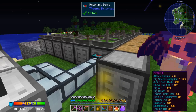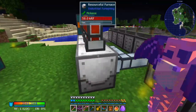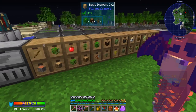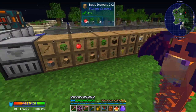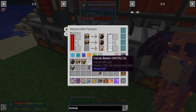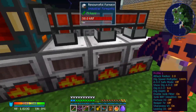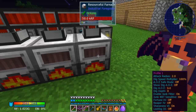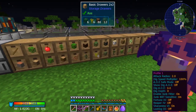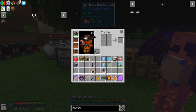We'll set it to ignored — I didn't give it any filter of items, which means anything that can be smelted will go in here. In our bonsai trees, cocoa can be smelted, so we're going to blacklist cocoa. We do not want that. I don't think apples can be smelted in this pack, so that should be good.